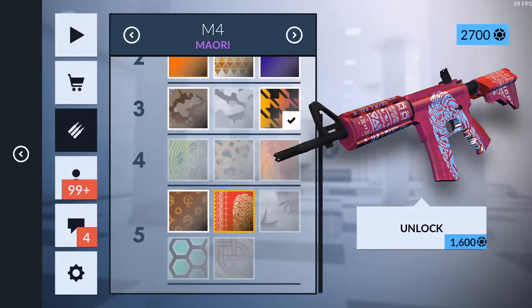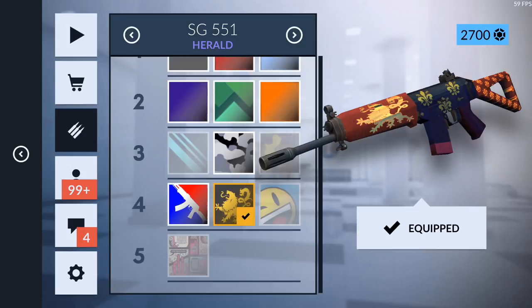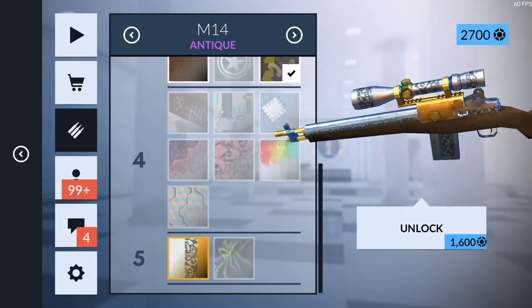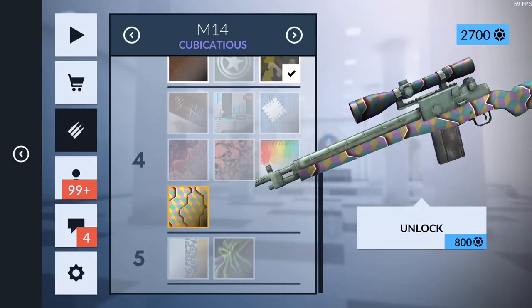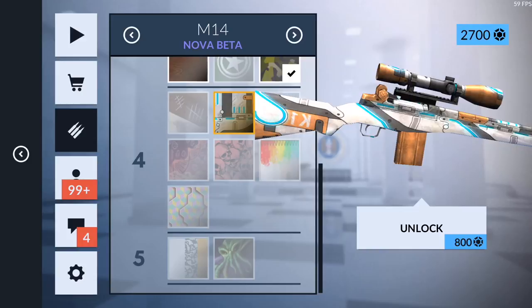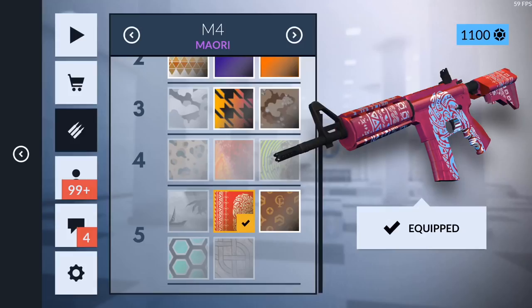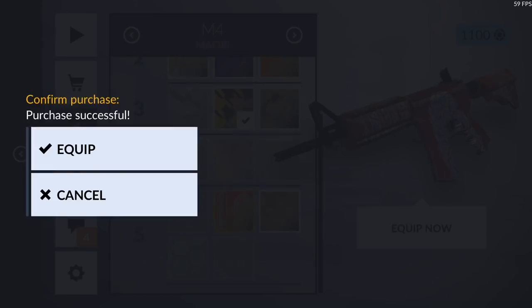We can only really afford one more skin so this is a hard decision. We could also get an M14 skin — I feel kind of dumb because we're never really gonna use it, but Antique on the M14 just looks so good. I think we're gonna buy the M4 skin since we don't really use the P250, and we love the GSR. We're going ahead and buying this M4 skin for 1,600 credits and equipping it.